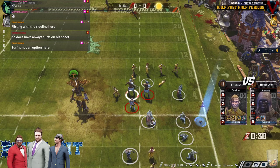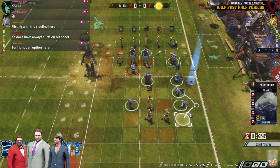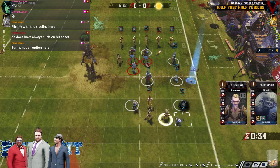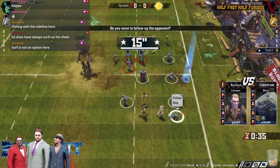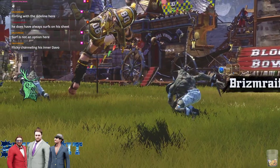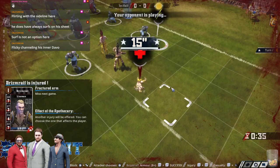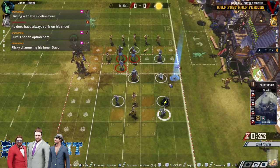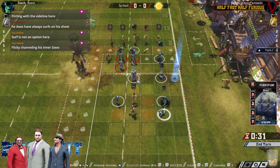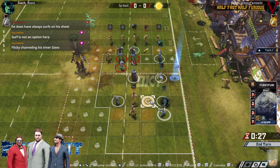He doesn't pay off unfortunately, but he's going to get in there. He doesn't want to risk the hit on the Mummy. This is the classic scenario — Jim rolls a one and nine and the ball goes out and lands in the hands of a catcher. Wood Elves choose not to use an Apo on the MNG lineman, which makes complete sense.